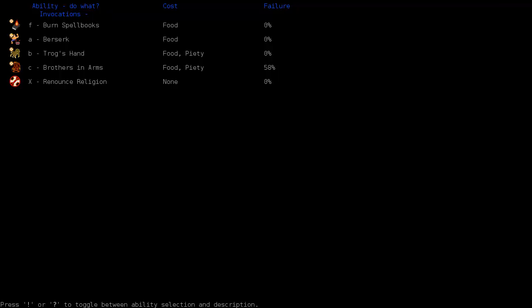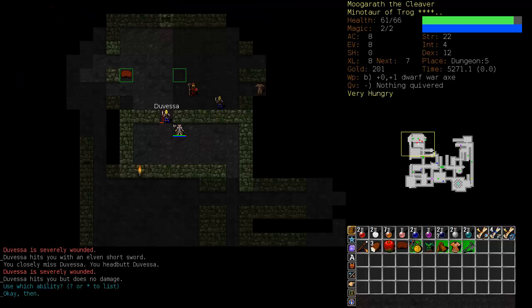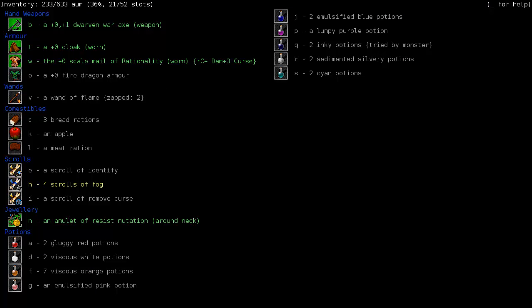Trog's Hand and Brothers in Arms require piety as well as food, so they cannot be used too often because you will lose piety each time you use them. That's a little bit of a check to keep you from spamming them endlessly. Consider your options carefully and use them when it is opportune. It's always better to use something rather than die, and that goes for consumables as well. If you have one heal potion left, don't try to hang onto it - if you can put off death, put off death.